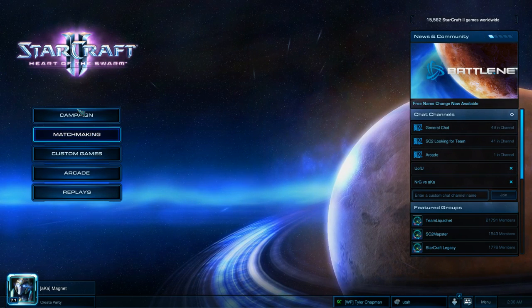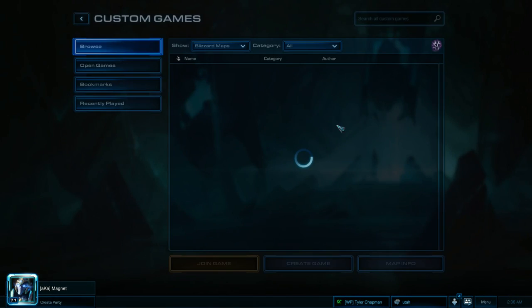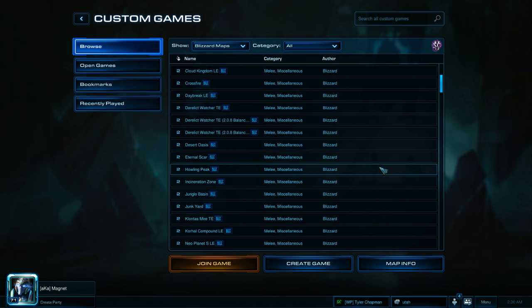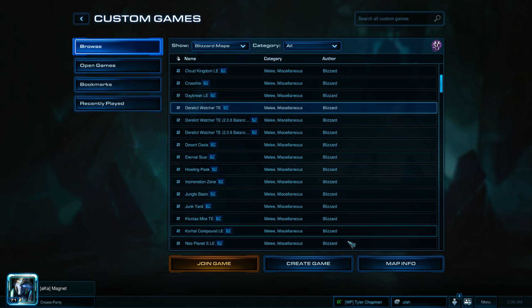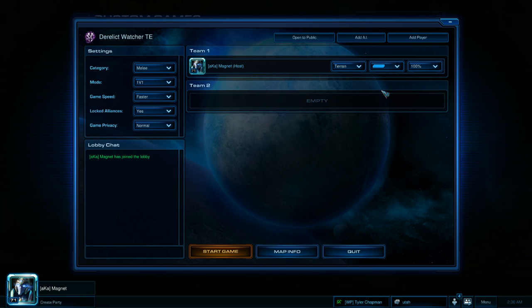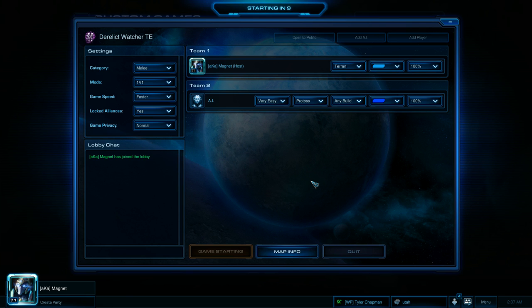We'll get back into the game. Today we're not going to be playing any serious games — we're just playing against an easy computer that'll sit around, mostly so we can talk about the game and help you understand everything that's going on. We'll choose the map Derelict Watcher, change our race to Terran, set difficulty to Very Easy with a Protoss opponent — any build, they'll just sit around anyway. Once the game starts I'm going to pause because I need to cover hotkeys.